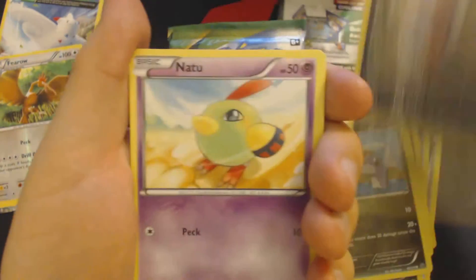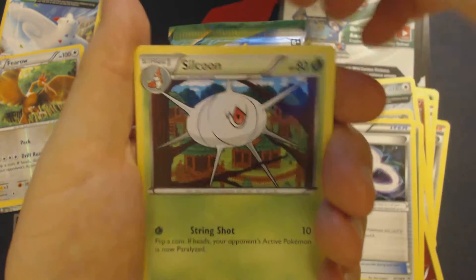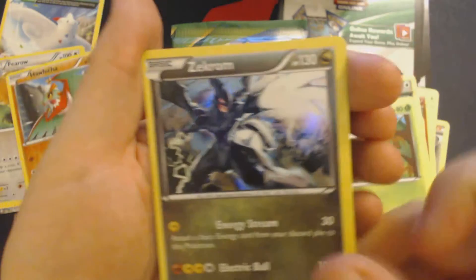Pack 5: Dratini, Inkay, Natu, Natu, Togepi, Dragonair, Lateo, Spirit Link, Silcoon, Reverse Hawlucha, and Holographic Zekrom — and a weirdly printed Zekrom at that.